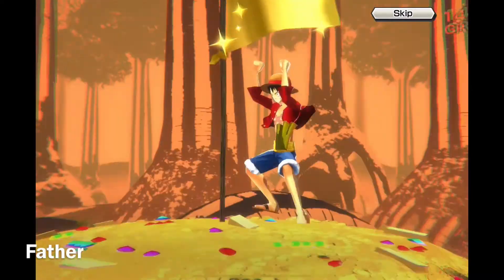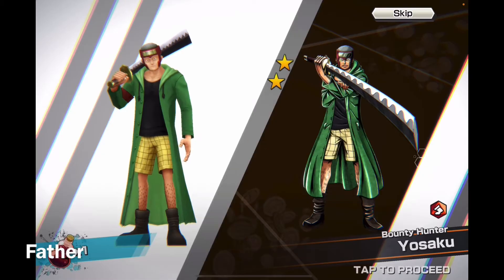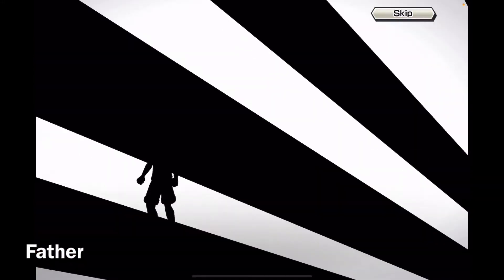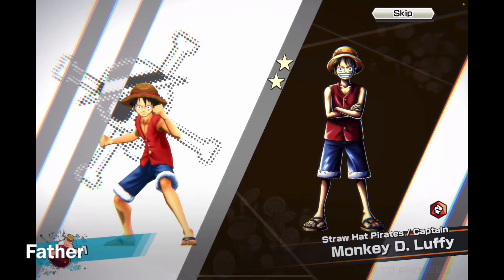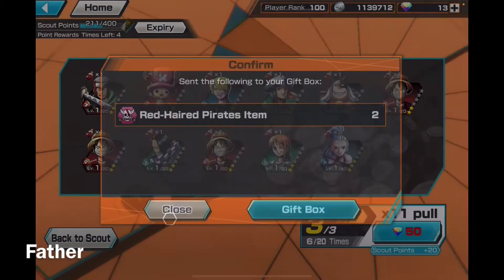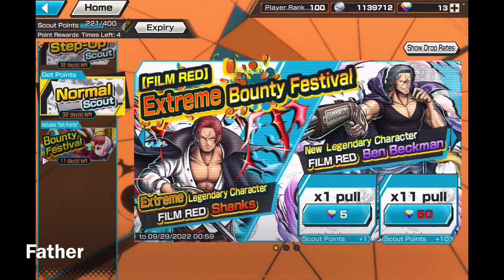Hoping I could get lucky. So 50 rainbow diamonds — he pulled the flag. Josaku, Chopper, Sanji, Robin, Butchi, Luffy, Luffy again, Kabaji, another Luffy, Nami, Miss Wednesday. Not even one four-star — are you serious? That's bad luck.